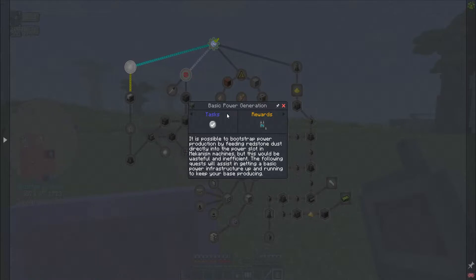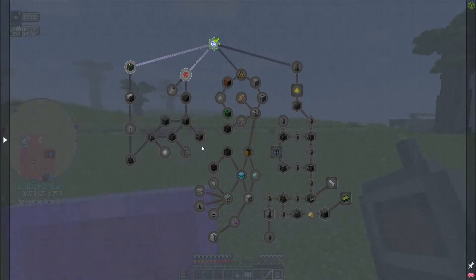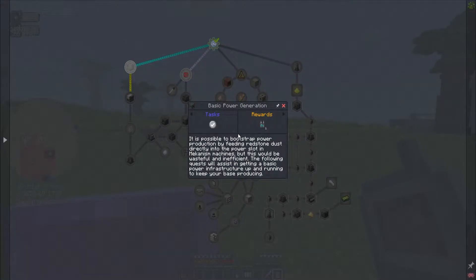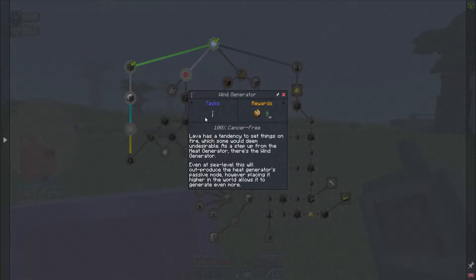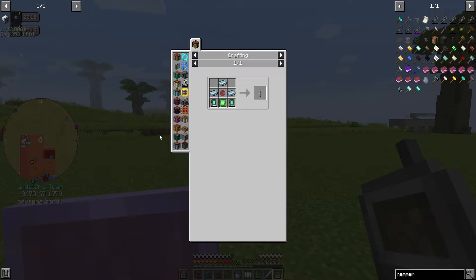We do have our power and we can use that, but we want something that is gonna hold because Mekanism has a lot of different machines and stuff, so we want to make sure we're running with the best possible power. Basic power infrastructure — a heat generator is useful early on as a source of power. Surround the heat generator with lava, flowing or otherwise. The block itself may also be lava-logged just as you would waterlog stairs or slabs. The more sides in contact with lava, the faster it produces energy.